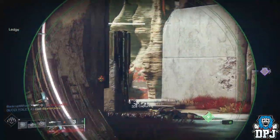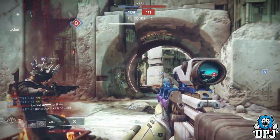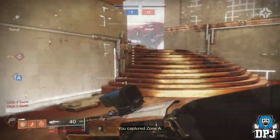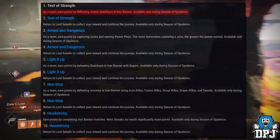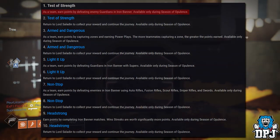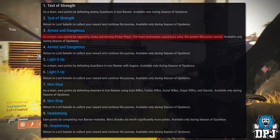With that out of the way — the Iron Banner quest is also not account-wide, which is beyond me. Yes, you have to do this on every character if you want the Iron Banner armor for each. The quest starts with Test of Strength: earn points by defeating enemy guardians in Iron Banner. This part is relatively straightforward.